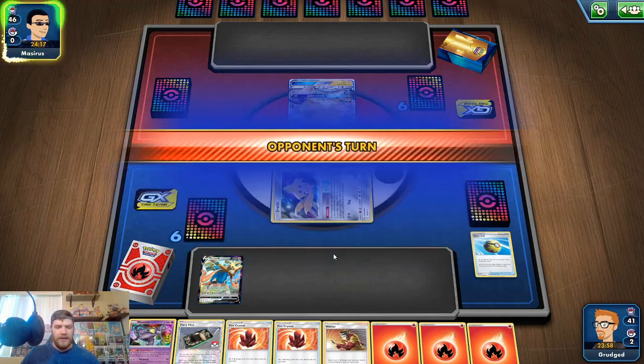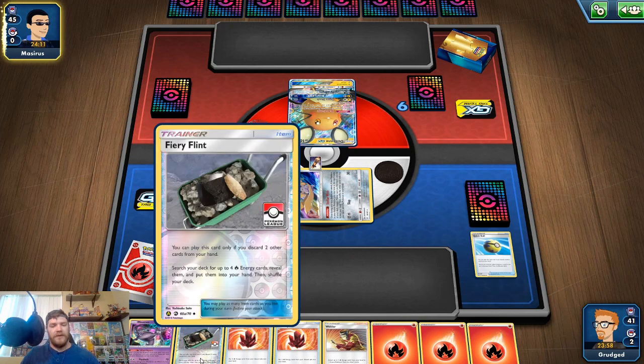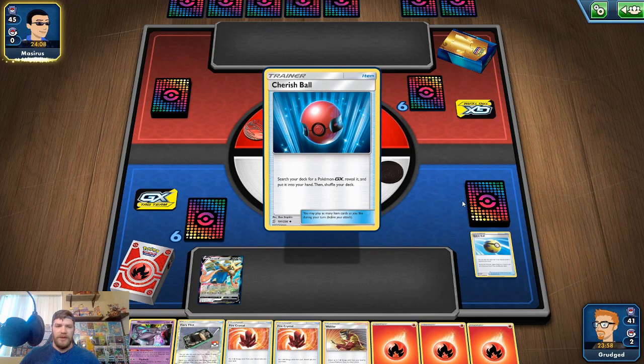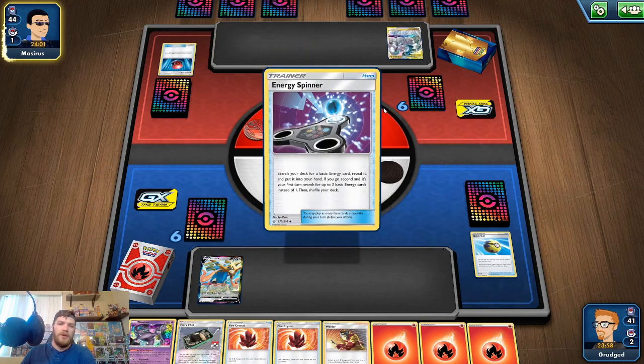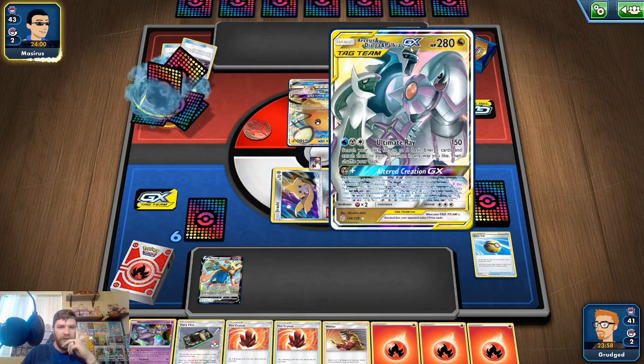Now I just need something to attach it to, because that is a good hand: Welders, Fire Crystals, Fiery Flint, Cherish Ball. Are you playing Pikarom? Oh, ADP. Must be a metal deck. I didn't pay attention to what it was. Energy Spinner, water energy — start charging up for that Altered Creation. Tool Scrapper — oh no, my Escape Board. How rude. I'm active, so anything that resets my hand is a really bad matchup for me.